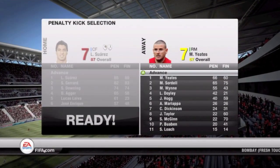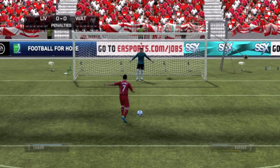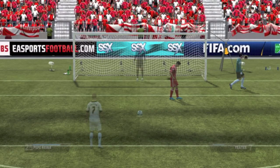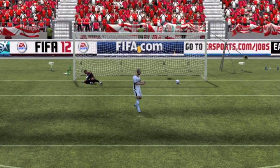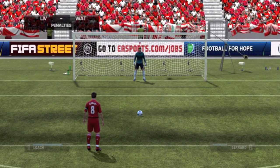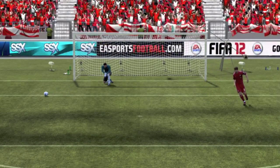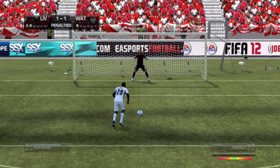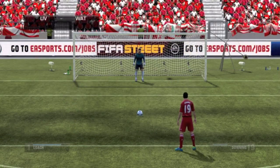My players' penalty stats aren't very good, but Suarez goes first for Liverpool and shanks it over the goal — I couldn't believe it. That's a huge advantage for me. Yates on the penalty kick calmly puts it away — probably my best penalty taker. Steven Gerrard takes the second penalty for Liverpool and of course the skipper puts it away. Then Soardell steps up — the bar is moving pretty fast — but I'm glad I could put that away and keep the lead at two-one.